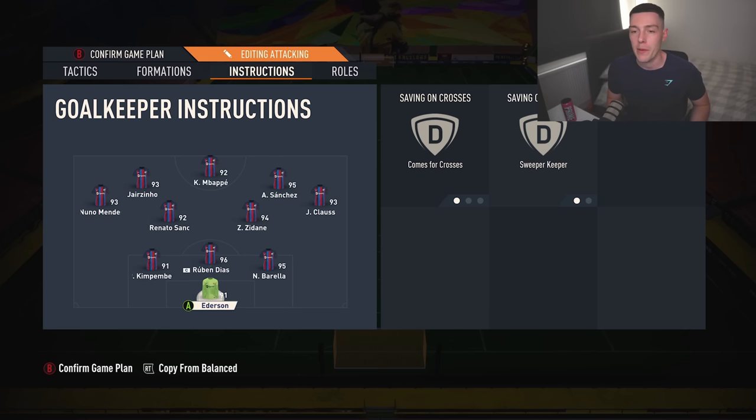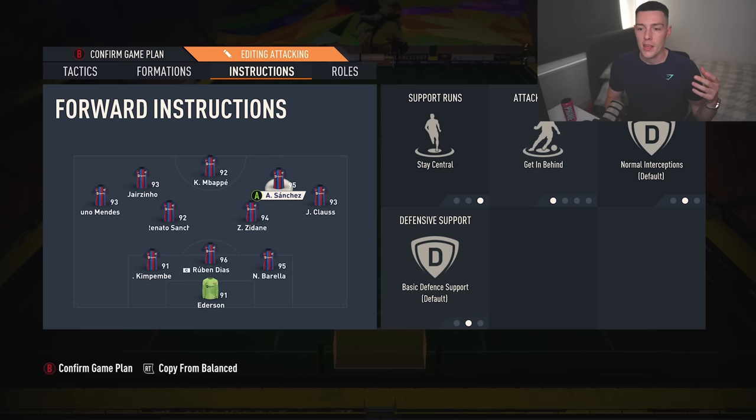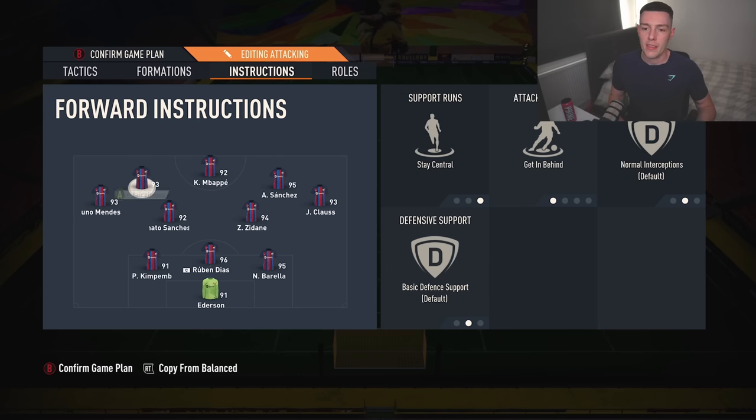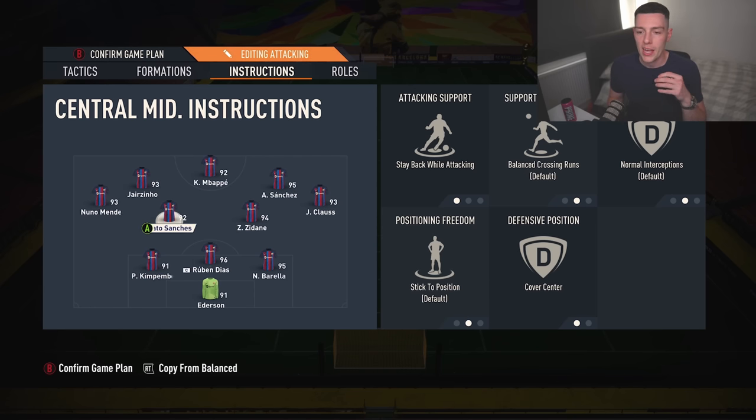Goalkeeper: comes for crosses and sweeper keeper. This is one of the most fun formations for creating width — so effective going forward. The only issue is when opponents overload midfield; the left and right mids slot in beside the center backs, which can leave you mismatched when they play four in midfield, like a 4-4-2 or 4-3-2-1. But most people don't read that and you're dominating with this formation for the most part. Probably the second formation I go to if the 4-3-2-1 isn't working.